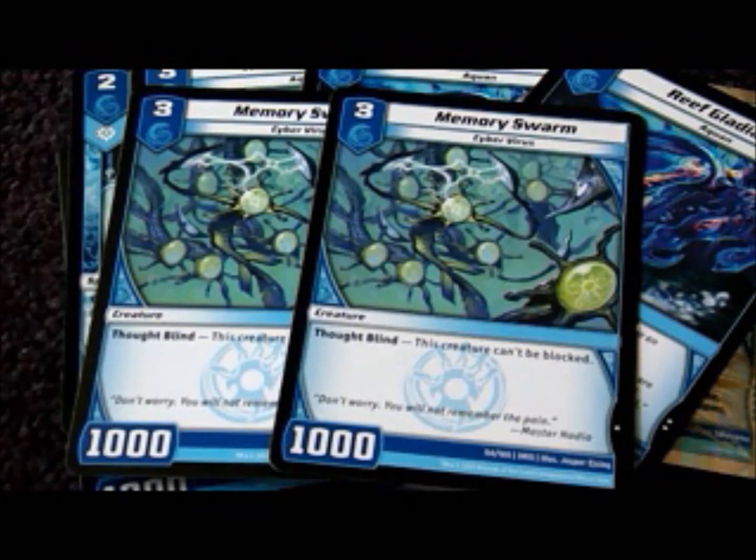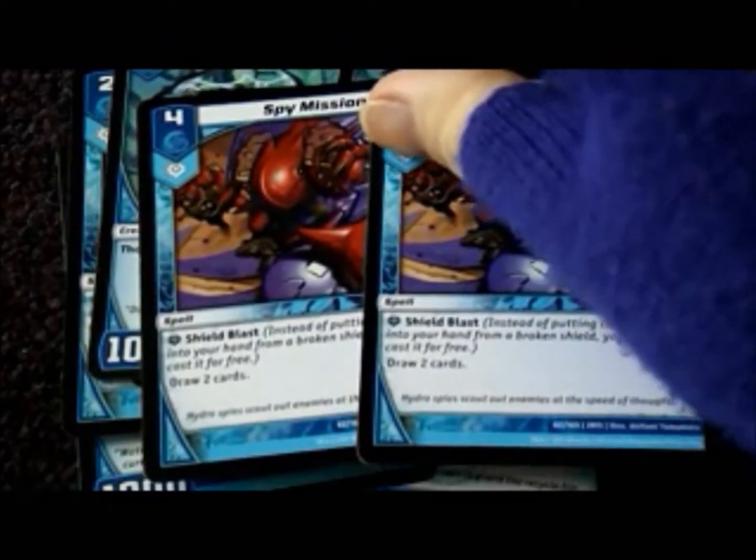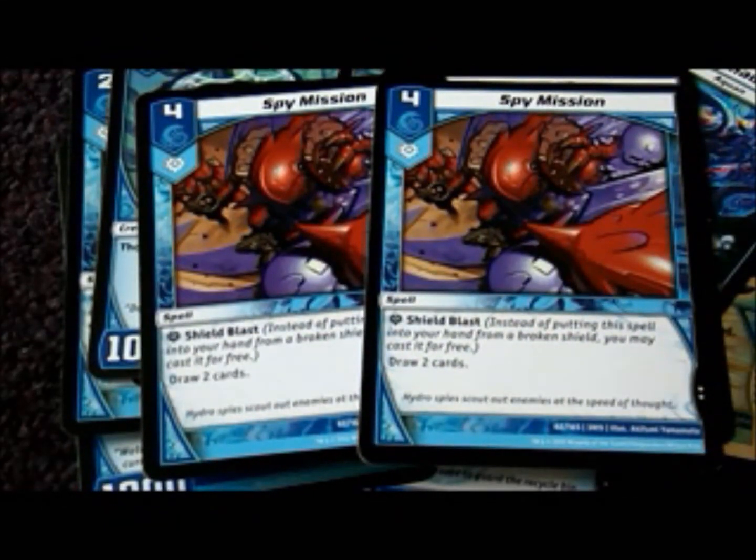Two copies of one of my favorite commons, Memory Swarm — keeps up the unblockable factor in case my opponents are running defensive decks. In the other videos you guys saw why I dropped Logo Scan. There's plenty of draw power here already, but two level 3 cards that can draw two cards is very useful. Same number of Spy Missions — it's one level more, but it has the chance of being a Shield Blast later for the same effect.